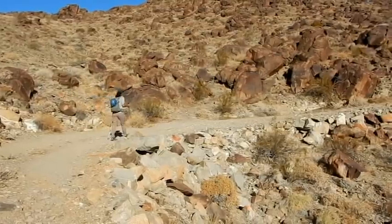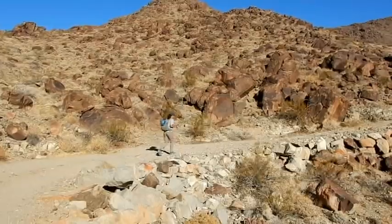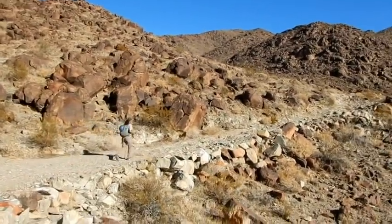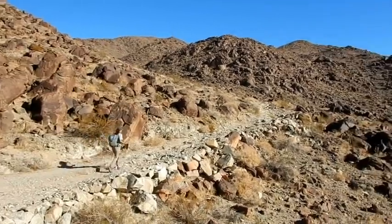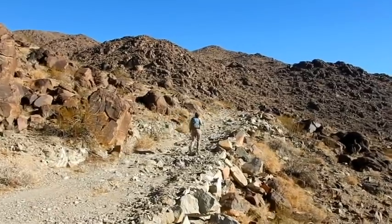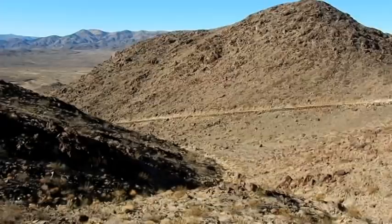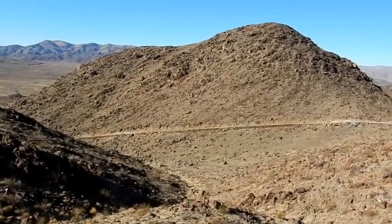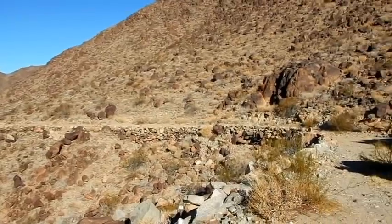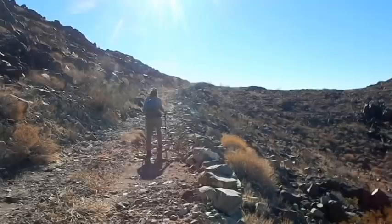We ditched the Jeep again. The road's pretty nice right here but there are some rough spots — it's just as easy to hike as it is to drive the Jeep over it, plus it's better exercise. Here's the road we've been coming up; there's a wall along that whole side there. This is the way we're headed — it's flattened out a little bit now, which is nice.